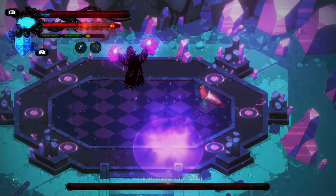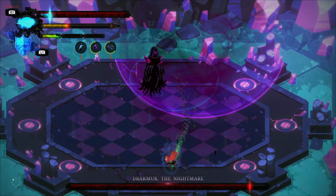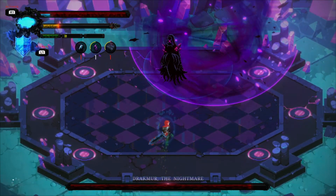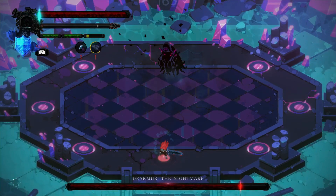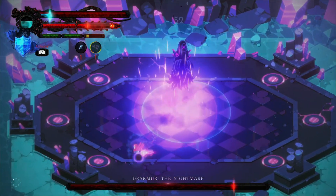In another attack, he will create a large circle which will try to pull you towards the center. As soon as you see this, try to walk out of the circle to avoid damage.